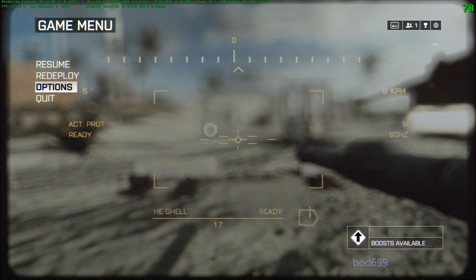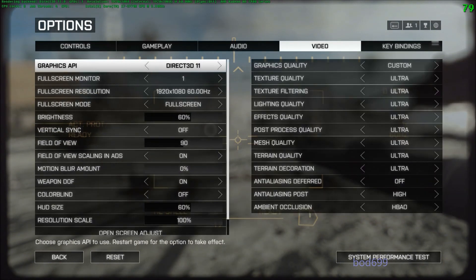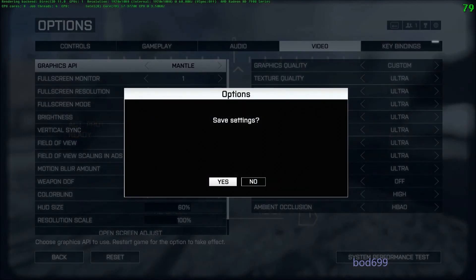To switch to Mantle you just need to go to Options > Video and change the graphics API to Mantle. One thing I would note, or what I've read, is once you switch it you really need to restart your machine just to make sure — other people have said that FPS is lower until they did that. So I'm going to save settings, reboot the machine and we'll try with Mantle.